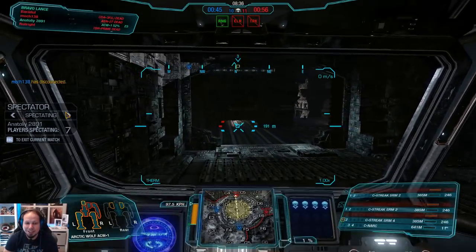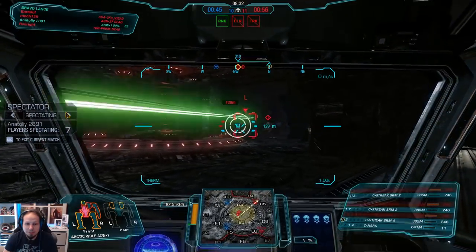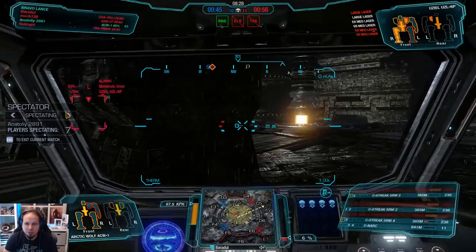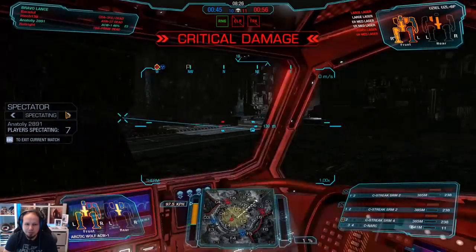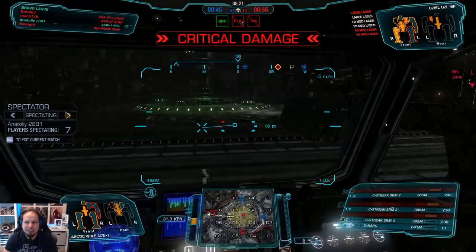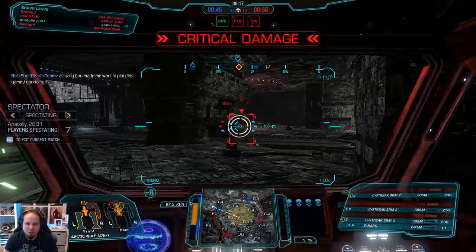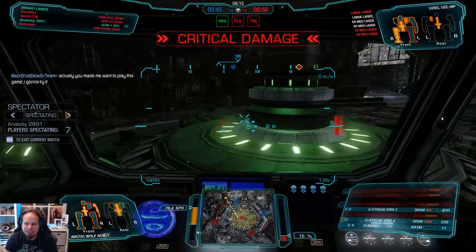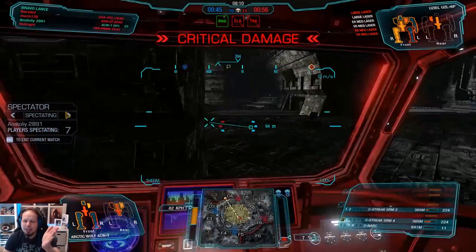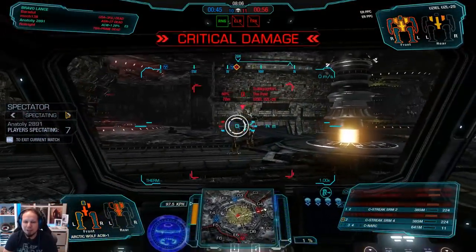This is a very interesting late-game scenario here. I believe our Arctic Wolf can definitely do it. Both UZLs are sight-also lost, so both are equally ripe to kill. He needs to kind of engage though — I would do some run-throughs here, trying to get a lock and then run to the next point of cover and shoot one burst of missiles, then repeat. That's what I would have done, probably.